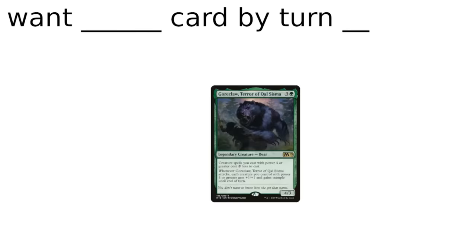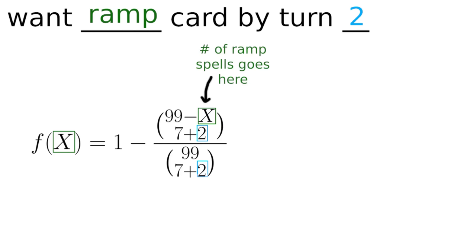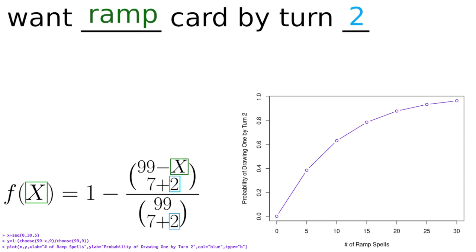Let's say I want to look at how often I get a particular type of card by a particular turn, using the example of a Goreclaw deck I've been building. The deck always wants to play the commander by turn three, and this means it needs to get a piece of ramp by turn two every game. Disregarding mulligans, lands, and other factors, the probability of this happening is modeled by a function where x is the number of ramp spells in my deck, and it can be used to graph out how likely it is to achieve this goal based on that number. If I have 10 ramp spells in the deck, there's a 63% chance of having one on turn two. If there's 15, I have a 79% chance. If there's 20, I have an 88% chance, and so on.